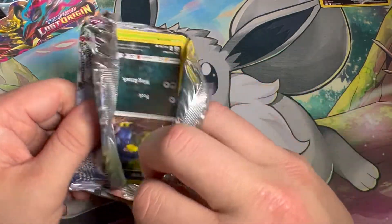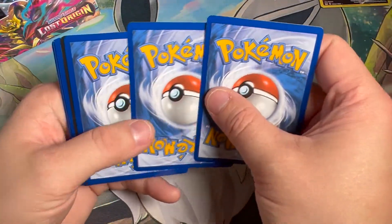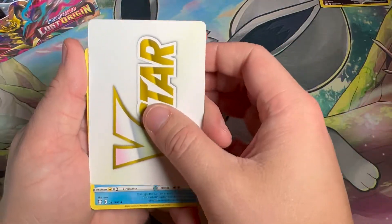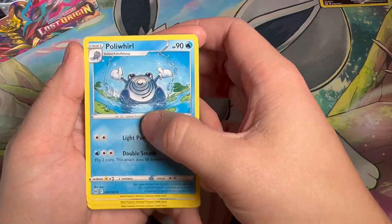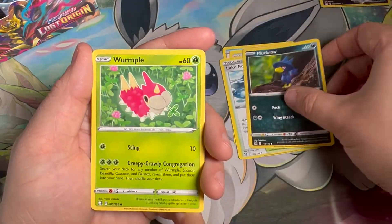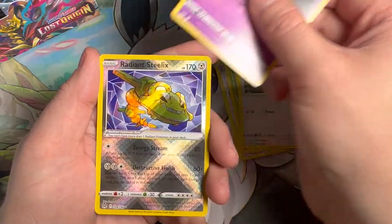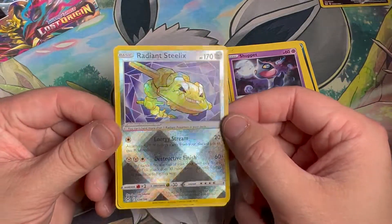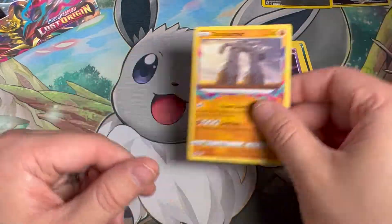There is the V-Star marker. Poliwhirl — that's a nice little art, I really love Poliwhirl, that was one of my favorites as a kid. A Wormple, Fairy, Lick of Tongue — shut it — no, Radiant Steelix! Man, not doing too bad for the hits.